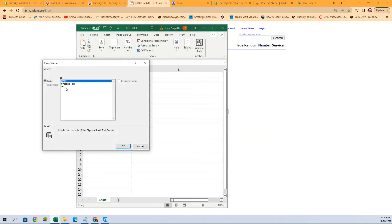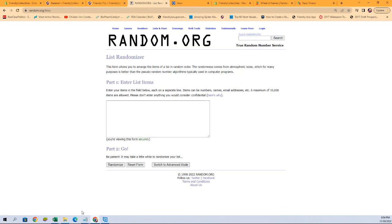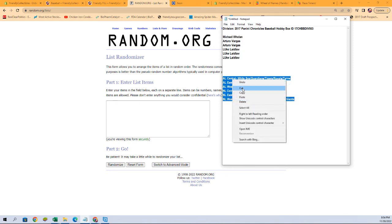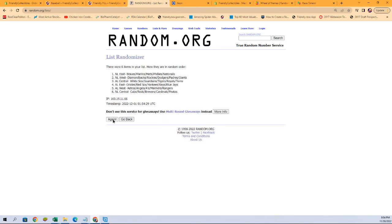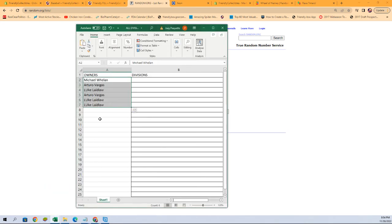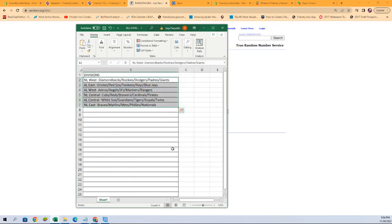Let's get those pasted in here. Then we're gonna go get our divisions on a fresh randomizer, and again, seven times. There's one, two, three, four, five, six, and seven. Let's get those pasted in here, just like that.